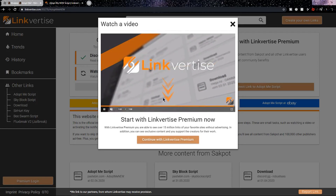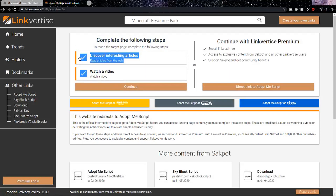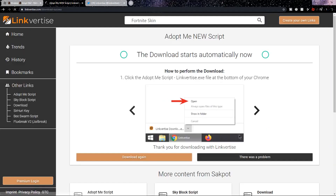Once the video is over you can click the X once again and now both of them should have a green check mark. Then click continue and once you're on this page you're going to want to find the 'direct access to Adopt Me script' button, so click on it and it should send you to the script.